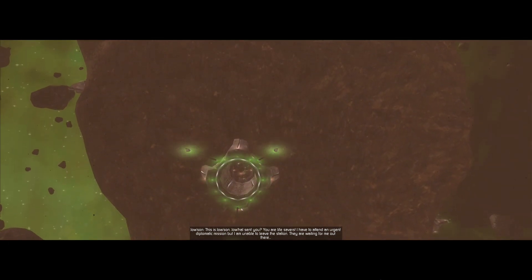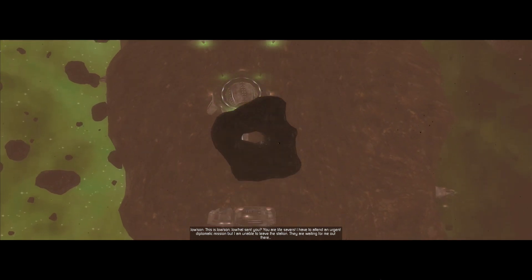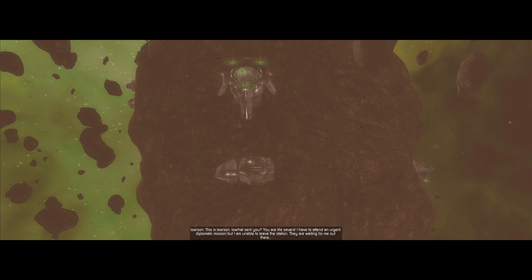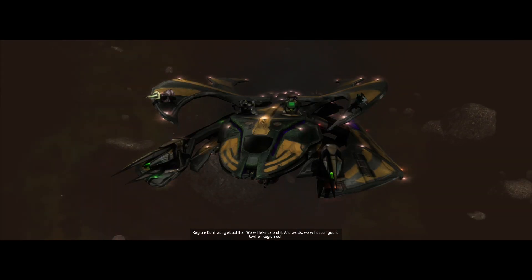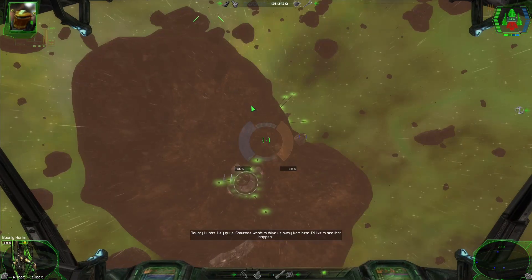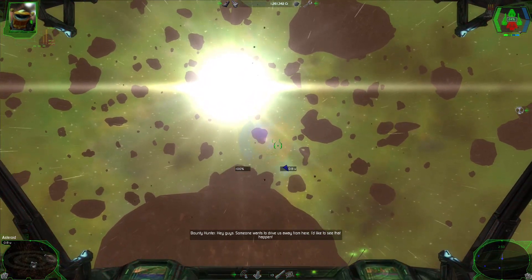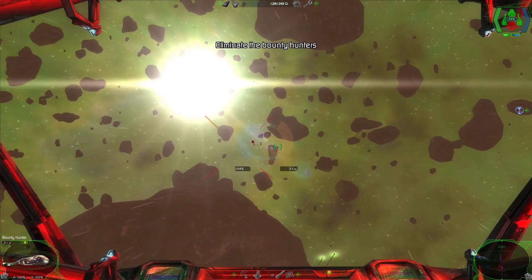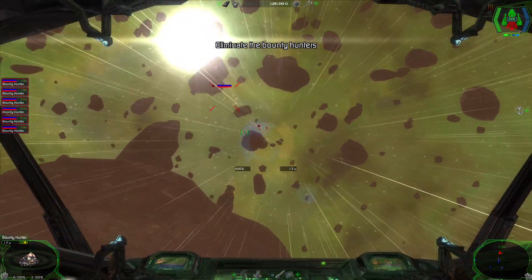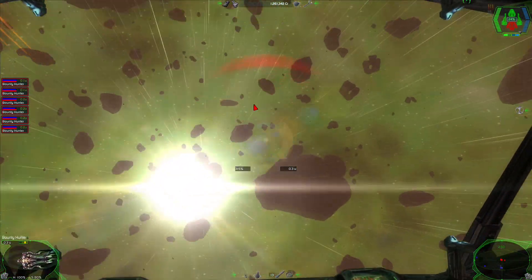You are life savers! I have to attend an urgent diplomatic mission but I am unable to leave the station — they are waiting for me out there. Don't worry about that, we'll take care of it. Afterwards we'll escort you to Johal. Hey guys, someone wants to drive us away from here — I'd like to see that happen. I also would like to see that happen. Let's see if Time Shop can do something about these annoying flights.